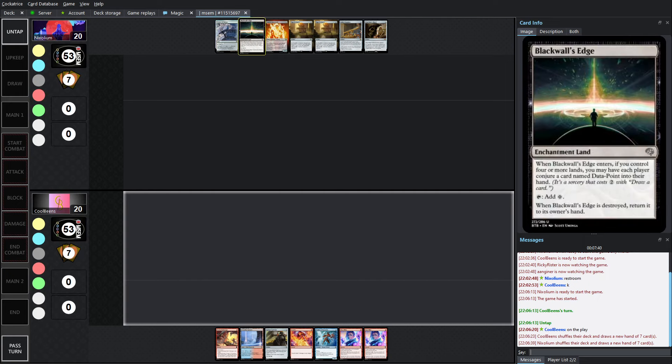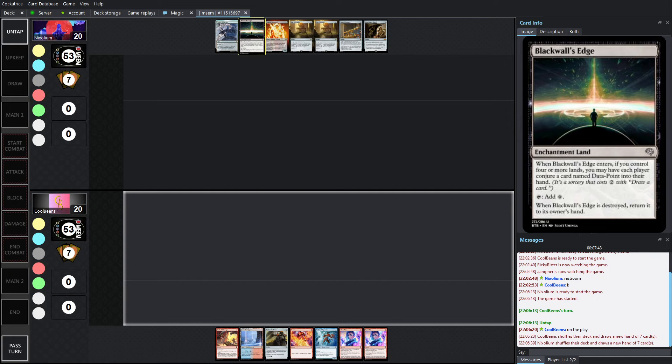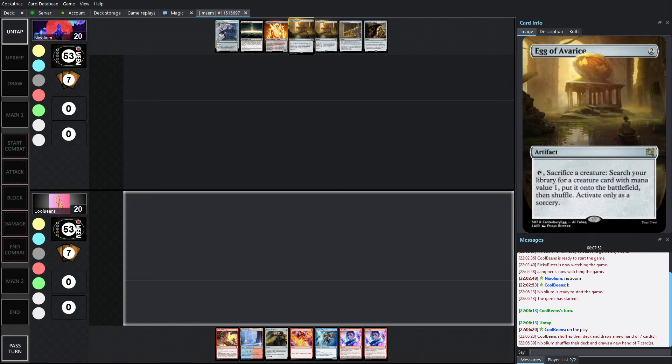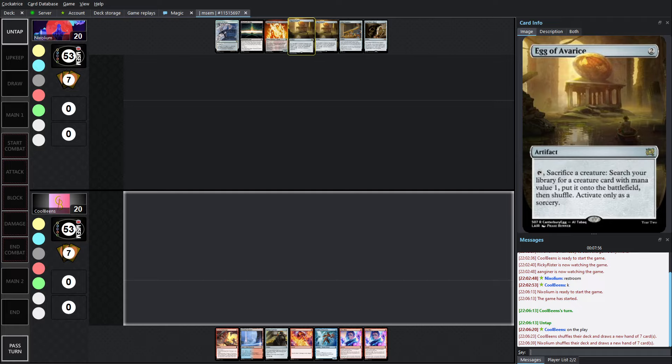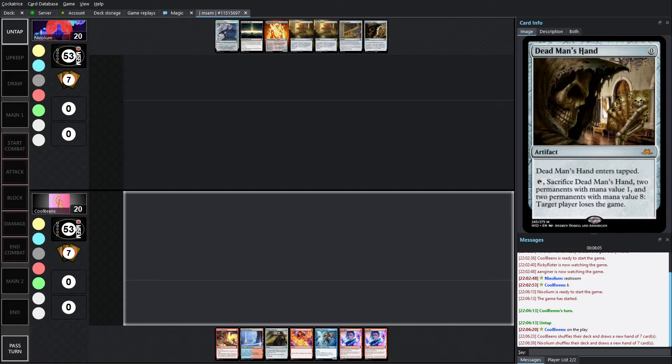On Nyx's side, we've got Center of Culture, Blackwall's Edge, and the hand. Two good lands to get started — it's an enchantment land, so already halfway there. All you need is the Artifact Creature and Volatile Stonework to have Center of Culture online. Egg of Avarice can crack Volatile Stonework to fetch another creature with mana value 1 onto the battlefield. There are 2 copies, and Gilded Spyglass to go digging deeper — and Dead Man's Hand is already part of the combo kill.